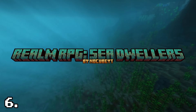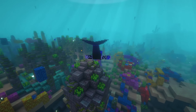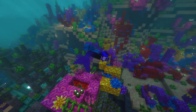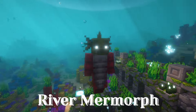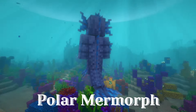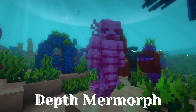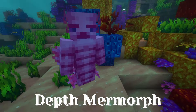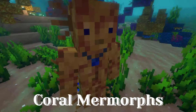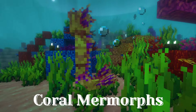Realm RPG Sea Dwellers by NoCubeYT. This mod adds strange fish-like creatures you can trade with, and underwater villages with lots of loot to explore. Let's take a look at some of the traders you can find. River Myrmorph — one of the most common myrmorphs that lives in shallow rivers. Polar Myrmorph — a resistant myrmorph that prefers the cold, salty waters. Depth Myrmorph — fish people with pale pink skin who somehow manage to survive in deep water and even in caves. Curl Myrmorphs — brightly colored inhabitants of tropical seas that try to mimic the surrounding corals to hide from dangers.